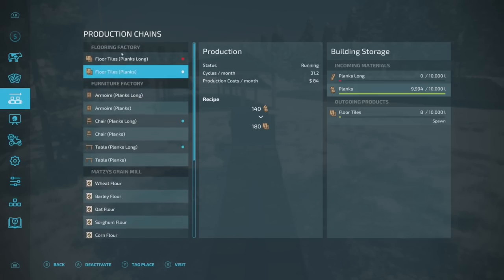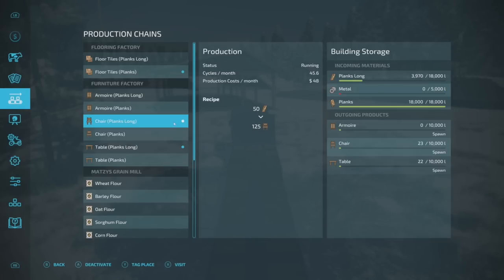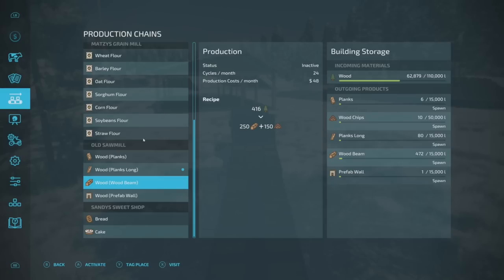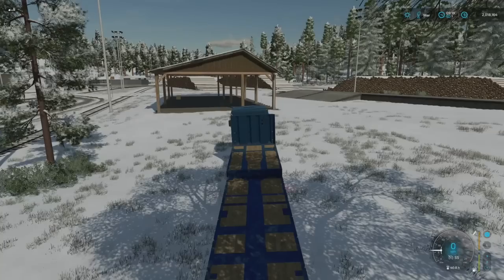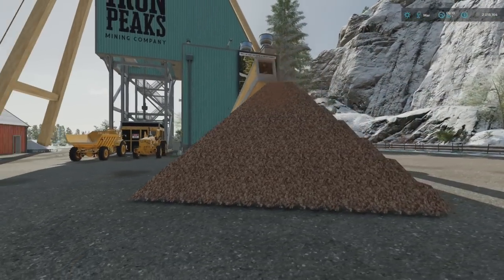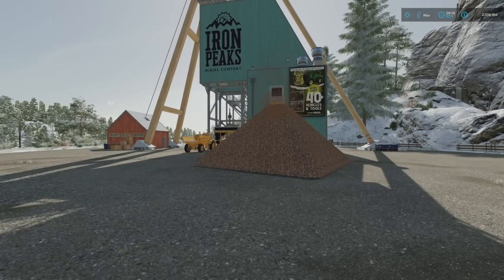Let's figure out what we're gonna be doing here. We've got our floor tiles stuff — planks long and planks. We'll go ahead and deactivate planks long since we delivered only that. We've also got everything here running very well. I do need some more wooden beams, so I'm gonna activate that. I'm not gonna activate the wood plank — you can't make me. Eventually I'm gonna have to deal with this — this is a lot, man.